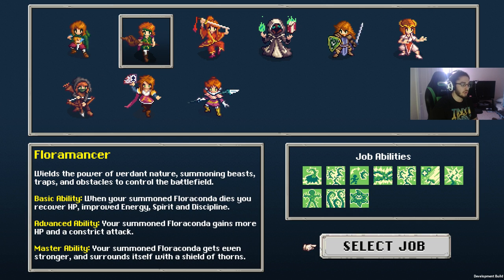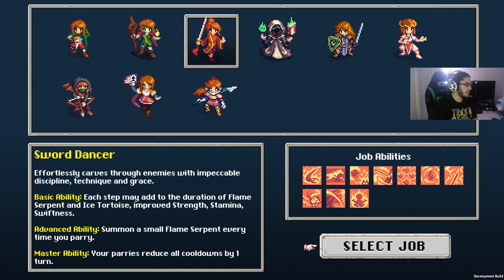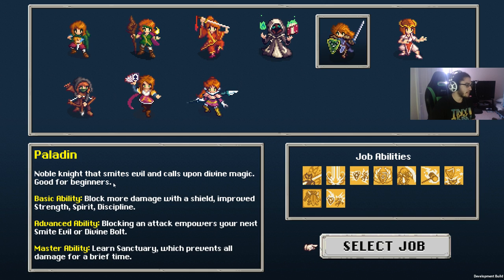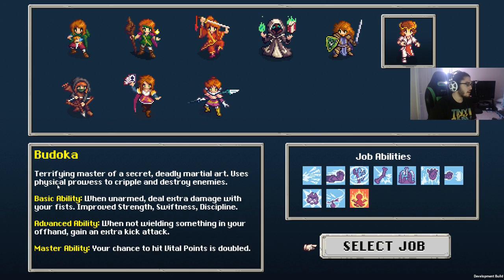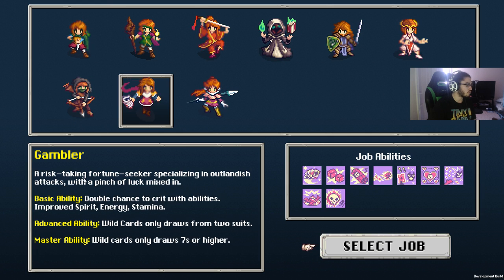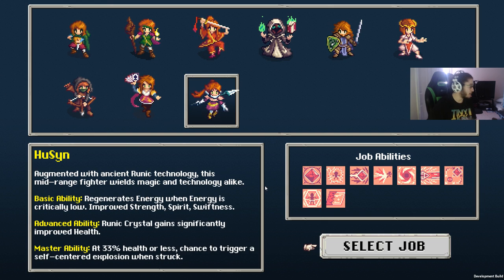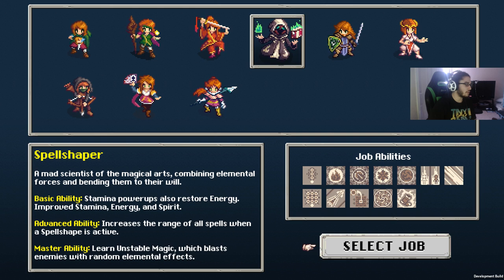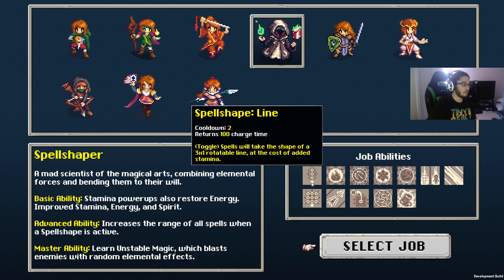The Floramancer wields the power of verdant nature, summoning beasts, traps, and obstacles to control the battlefield. Sword Dancer effortlessly carves through enemies with discipline and grace. Spell Shaper is a mad scientist of the magical arts, combining elemental forces and bending them to their will. Paladin is a noble knight that smites evil and calls upon divine magic — good for beginners. Bedoka is a terrifying master of secret deadly martial arts. Hunter is an eagle-eyed expert dispatching enemies at range. Gambler is a risk-taking fortune seeker with outlandish attacks and a pinch of luck. Hewson is augmented with ancient runic technology, wielding magic and technology alike.